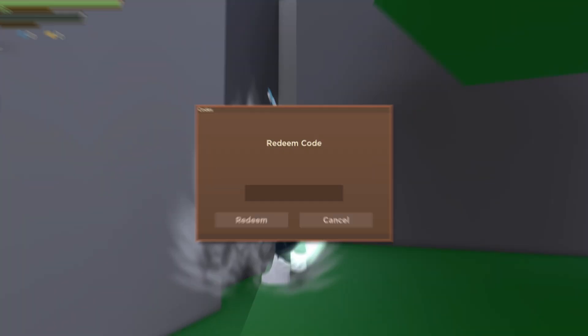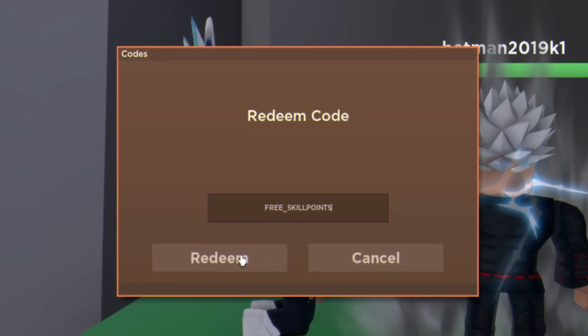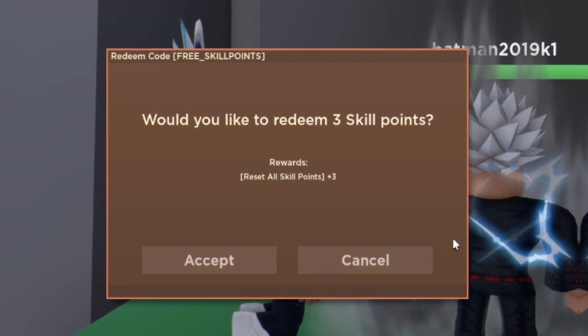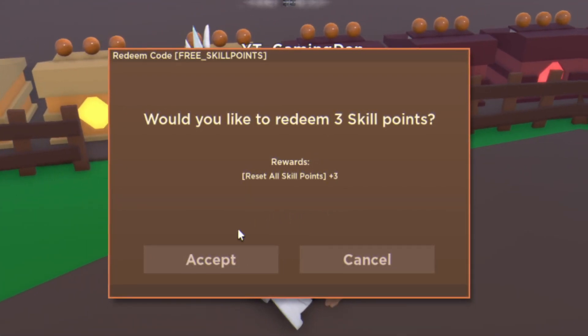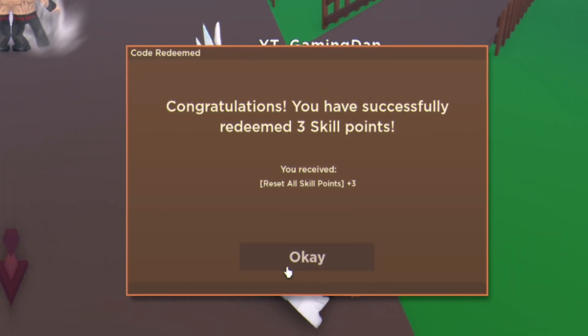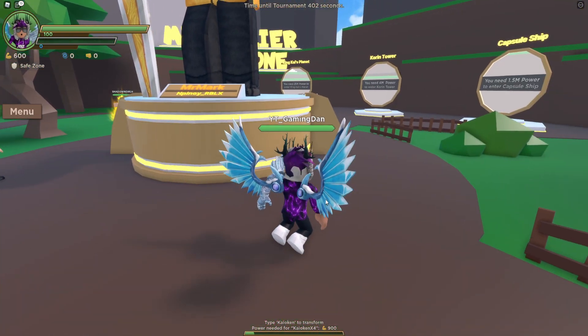The first code is: free_skill_points. Click on Redeem — as you can see, it asks 'Would you like to redeem free skill points?' which will reset all skills. Click Accept, and you can see it went ahead and redeemed that code.